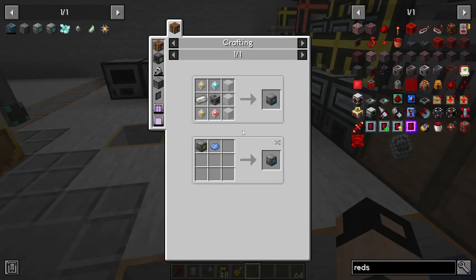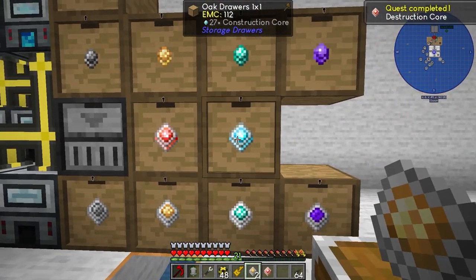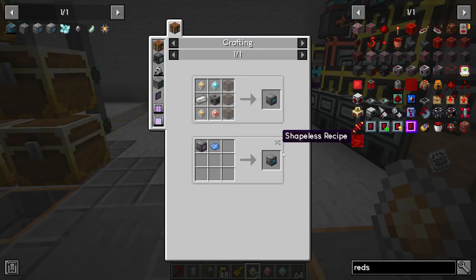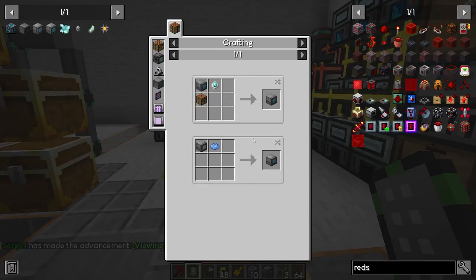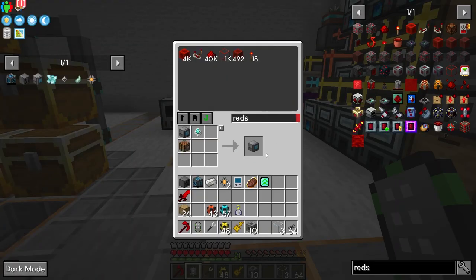The grid takes two improved processors, one destruction core, one construction core, and a machine casing. The crafting grid just needs an advanced processor - there it is.